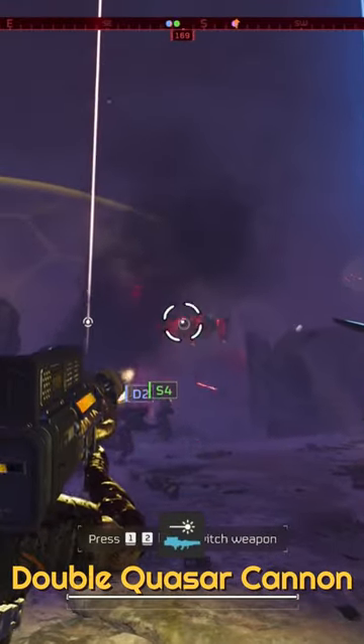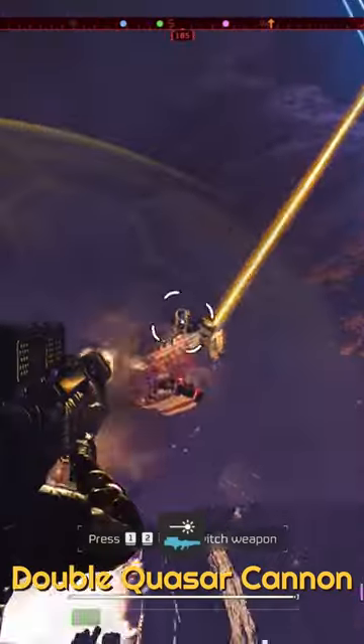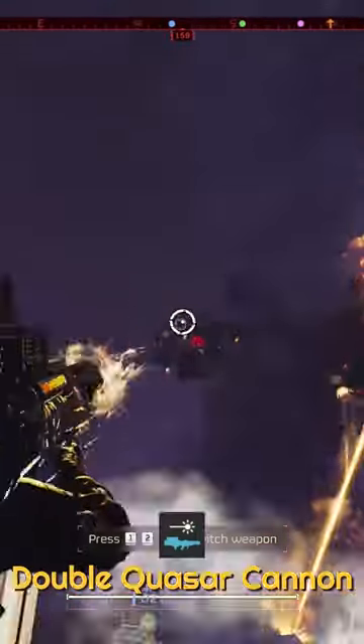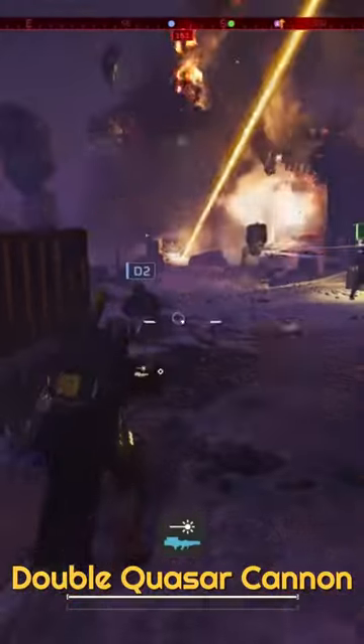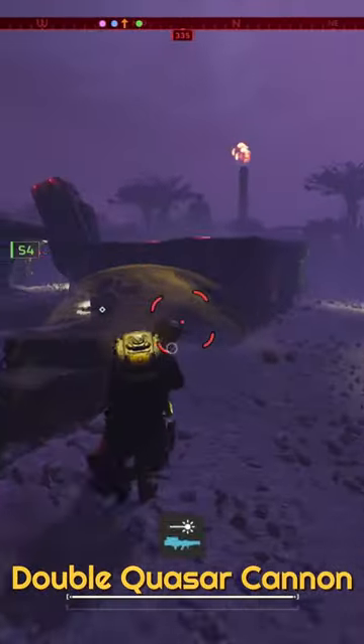The Quasar Cannon has a 10 second cooldown after you fire it. One way you can get around this is by dropping your second Quasar Cannon when available and then quickly picking up a new one while your old one cools down. This way you can bypass the 10 second cooldown and hot swap back to the other one.